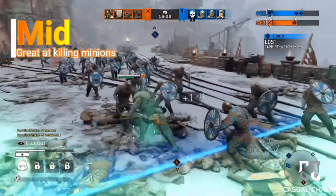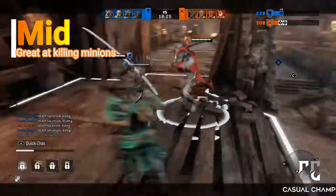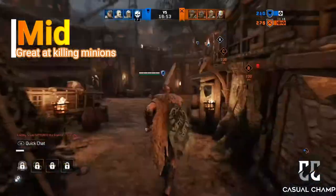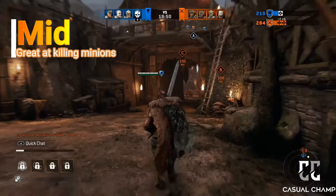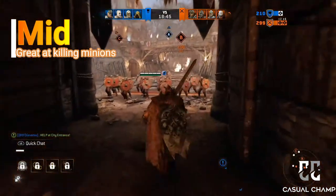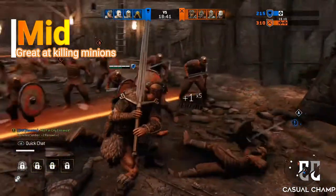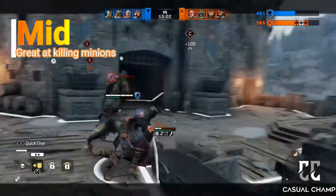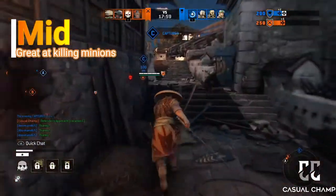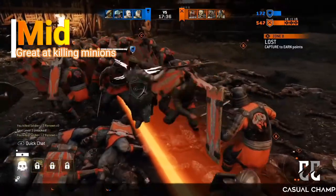So for mid laners we have: glitchy light attacks, the guy swinging a goddamn tree, hockey stick, the old guy that can't run to save his own life, one trick pony, Russell Crowe, sandals, and the farmer's wife.